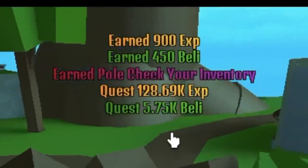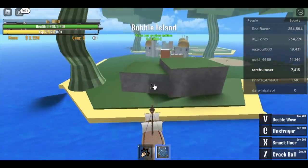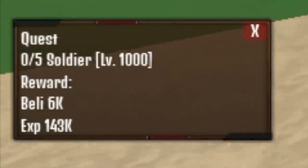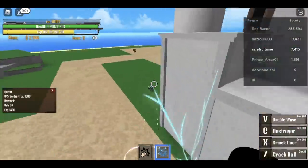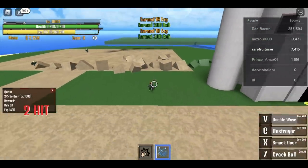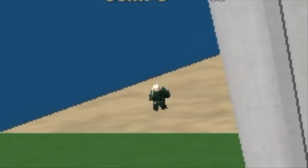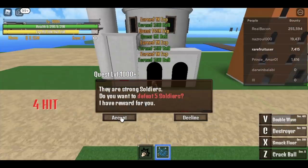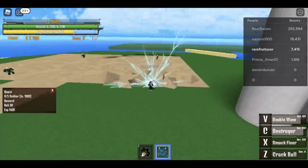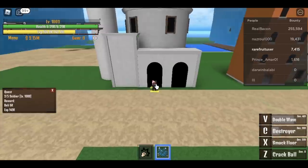At level 1000, head to the bubble island for the new quest — defeat five soldiers. How do you do this? First cast your Double Wave, then kill one. You need to defeat five — but wait for the Double Wave. Before it even hits the enemy, the enemy you killed will respawn, so that's a finished quest. Kill one fast, cast your V skill, and before it even reaches the area, it will spawn back.